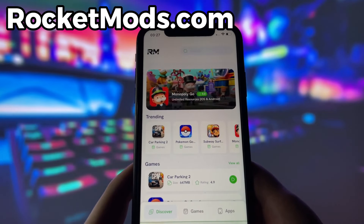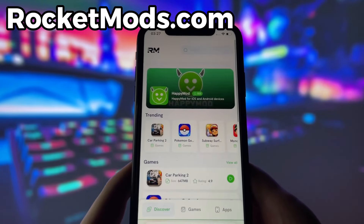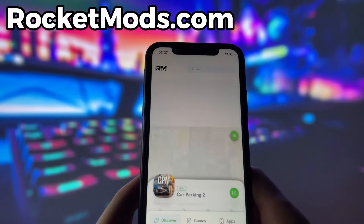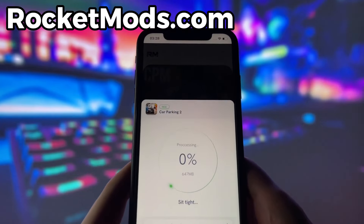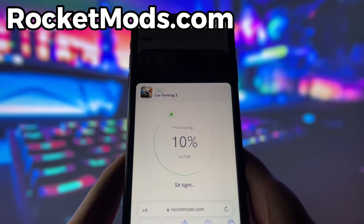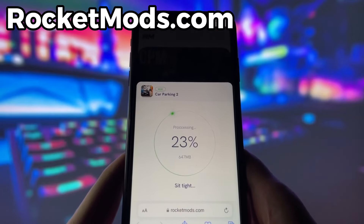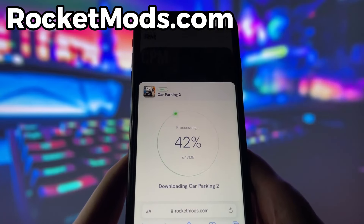What you need to do next is open up your internet browser — in my case, it's Safari — and go to the website called rocketmods.com. Rocket Mods is a website where you can find many apps and games with amazing features. Once you are on the website, search for Car Parking 2 and click on it. Here you will see some information about the app. To start the download, click on the green button and wait some time for the installation to finish. However, there is one more step that you need to complete before you can finish the installation. This step may vary depending on your device model and operating system and usually involves some pretty simple steps. Don't worry, this step is very easy and quick and there will be a video tutorial on how to complete it. Just follow the instructions and you should be fine.